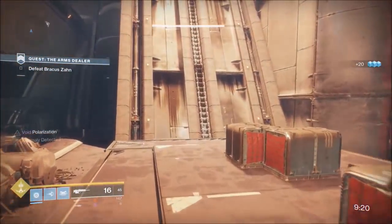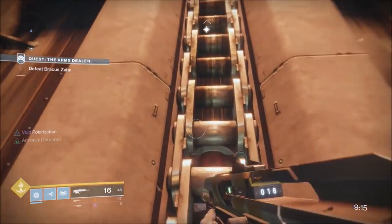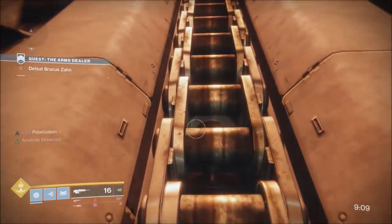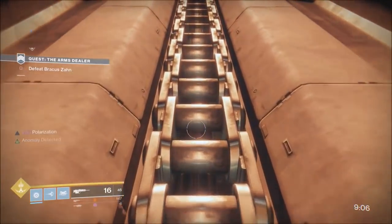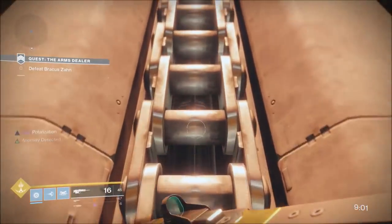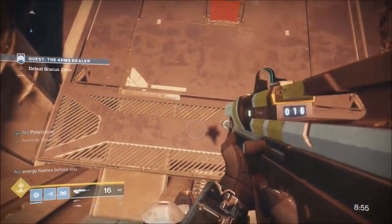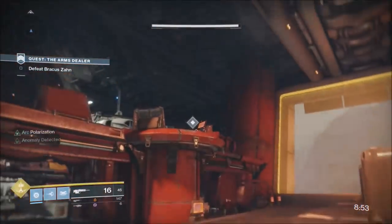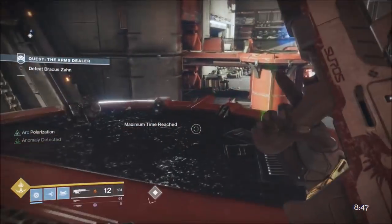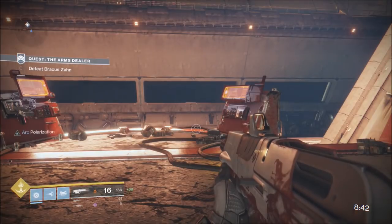The boss fight strategy I've seen Modern Tryhard do differently: he gets up onto the platform, head-glitches the boss, brings his health down to about halfway through the first bar, then when it changes to his super burn he attacks with his super to take him under the first bar. The boss then jumps up onto the first platform, goes through the animation, brings out the turrets. You're already on the platform waiting — get your rally barricade up and put six rockets into him. But with this strategy, it's all done before then.